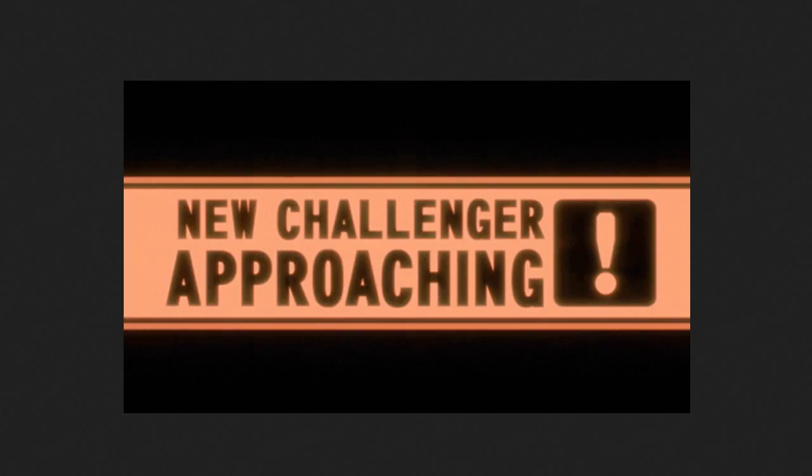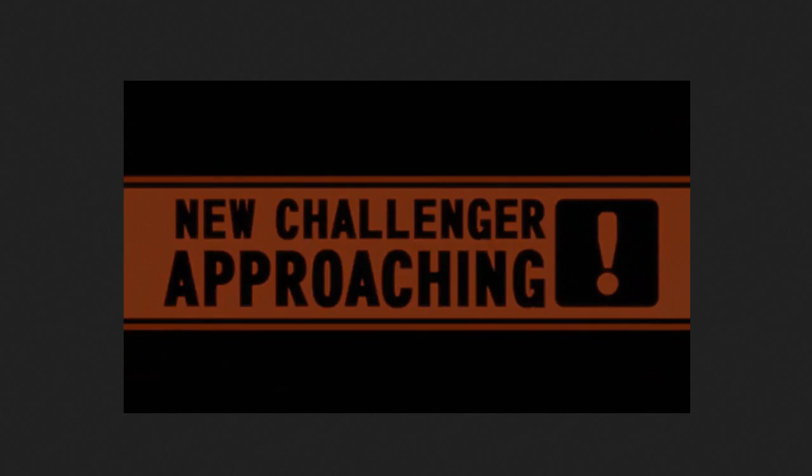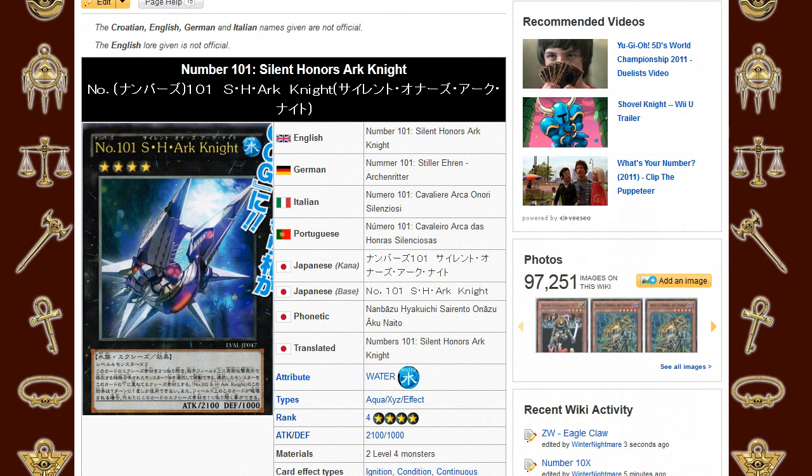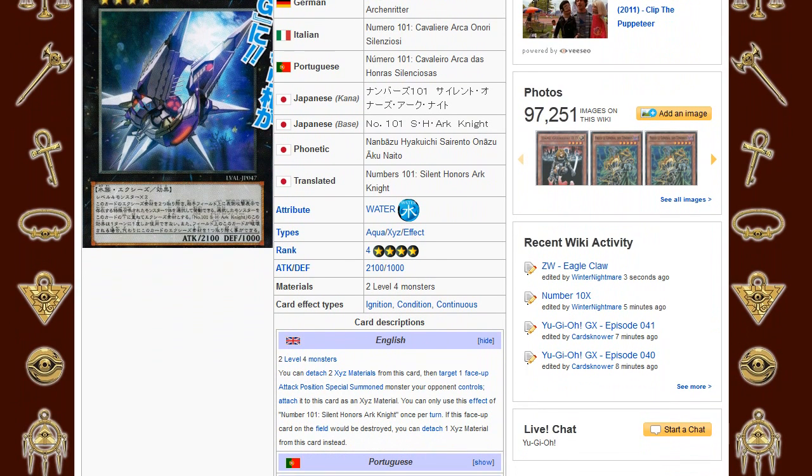Hey, what's up guys? So we got a new challenger for probably one of the best rank 4 XYZs to ever hit this game. We got a new card called Number 101 Silent Honors Arcanite, or 101 Shark Knight. Let's go ahead and jump straight into its effect. He's got good attack too — 2100 attack — and it's a generic, which means any deck can make it.